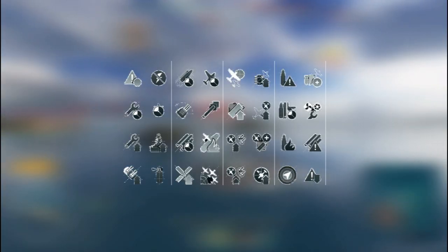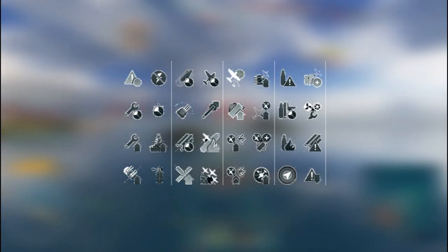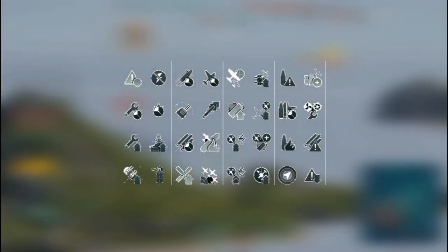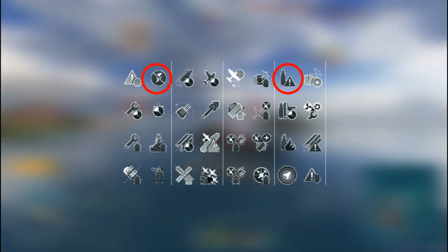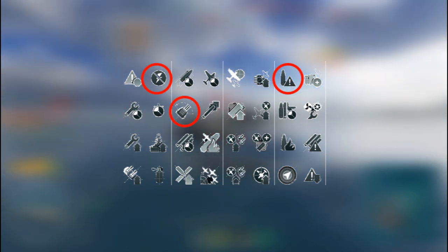For captain skills: at tier 1 all are bullshit or only situational, so the best picks are either incoming fire or preventative maintenance. For tier 2, get WD-40. At tier 3, you get extra heal. At tier 4, swiggety swooty is mandatory to further lessen your detection range.